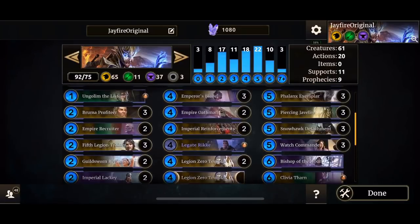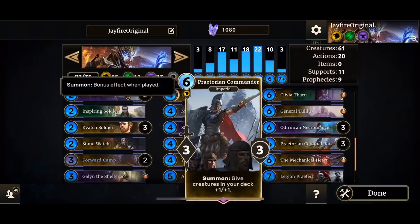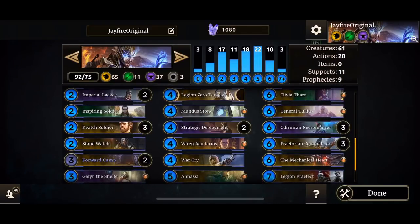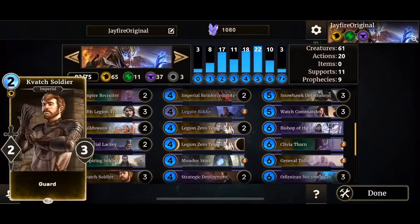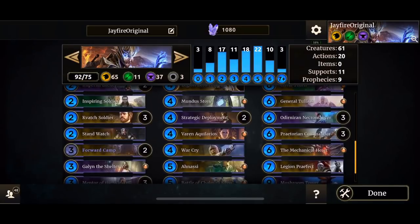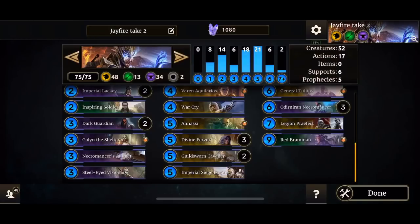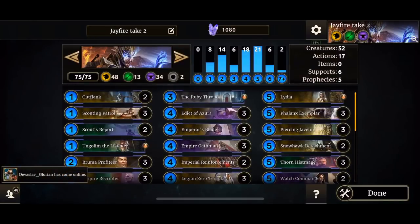His question was how do you make it better? Well, first of all Praetorian Commander has no place in here. If this is supposed to be somewhat of a token deck then Praetorian Commander has no place in there. I started working on the build and reduced it to 75. I kept two Outflank.